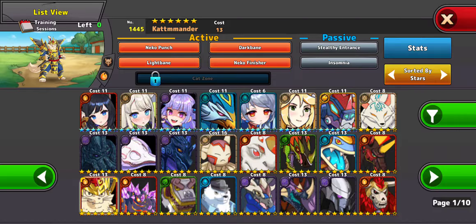Once Catmander uses a Neku Punch, the Dark Bane and the Light Bane, he can use the Neku Finisher, which does critical damage. But he'll get killed off before he even uses the Neku Finisher unless you have a good protector. And if they have a Wall Breaker, they'll kill off the protector.